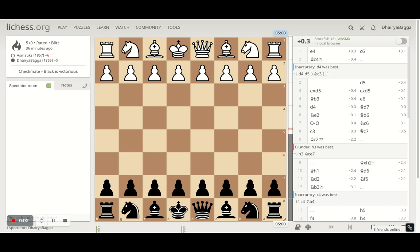Hey chess lovers, welcome back to the Chessyard. This is Dehre Bagga and today I'll be showing you an interesting chess game that I played about half an hour ago. I was playing as black, my opponent had the white pieces and started with the e4 opening.